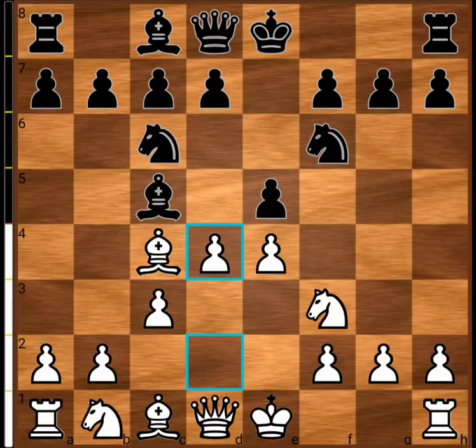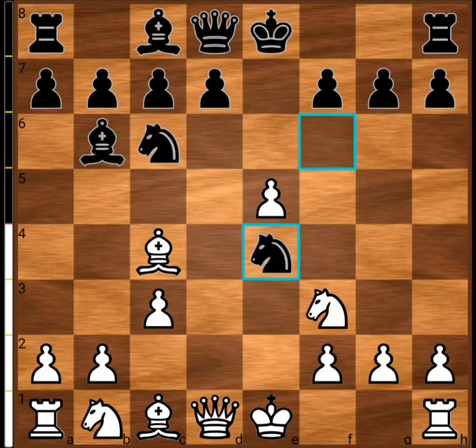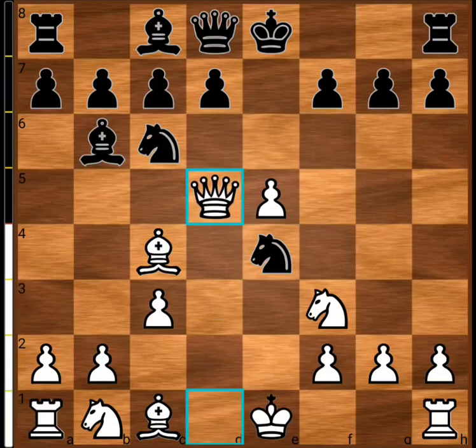Here black has two ways to respond. We will see the first way: bishop to b6. So after bishop to b6, dxe5 and then knight takes e4. After knight takes e4, white can play this beautiful move where white is already threatening the pawn on f7 as well as the knight on e4.